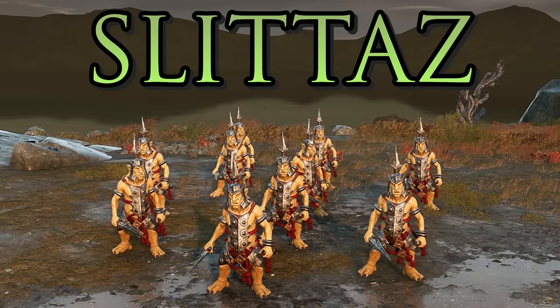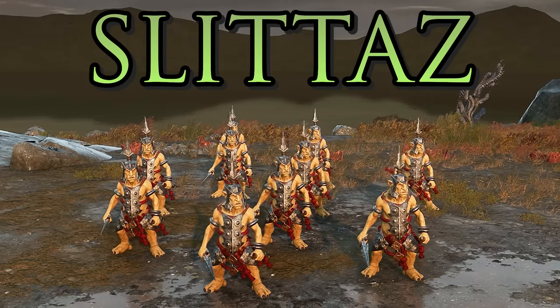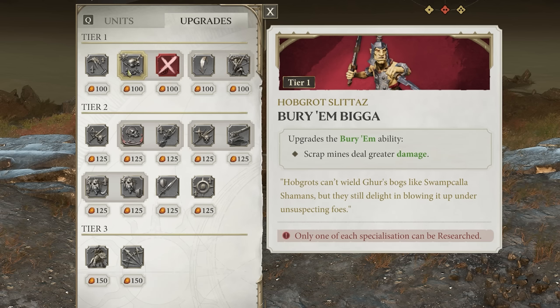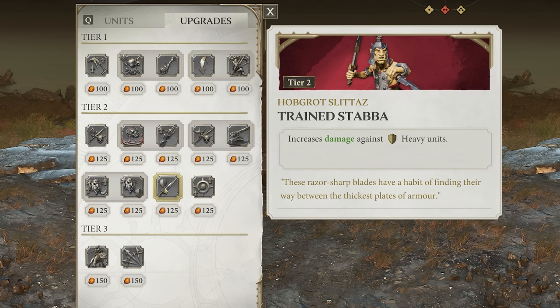The Hobgrot Slitters are a more damage dealer type unit with a charge ability, but they also have tricks up their sleeves — they can lay mines that damage enemies who walk over them, upgradeable to do even more damage. Alternatively you can turn those mines into grenades they lob before charging into combat, making them more of an assault unit. A tier 2 upgrade increases their damage against heavy units, making them a much better damage dealer overall.